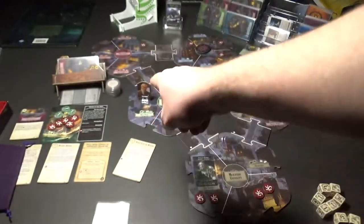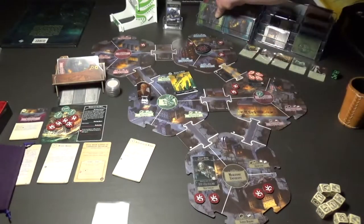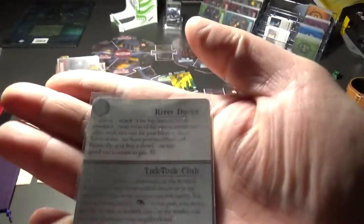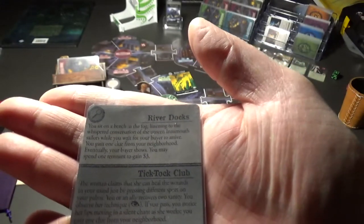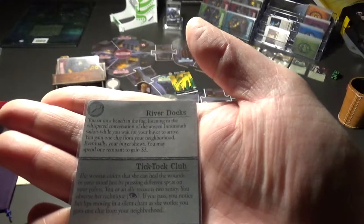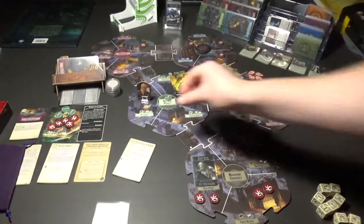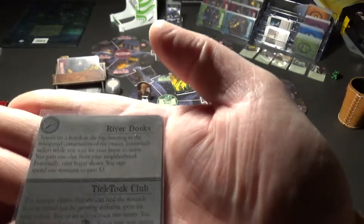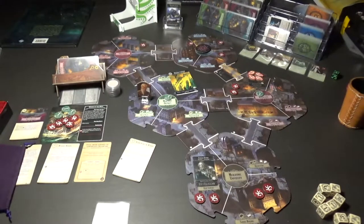That's it for the monsters. Let's go to the encounter phase - the only encounter that will happen is with Norman, he's still in the merchant district and he's in the river docks. It's a clue: 'You sit on a bench in a fog listening to the whispered conversation of the unseen Innsmouth sailors while you wait for your buyer to arrive. You gain one clue from your neighborhood.' Eventually your buyer shows - you may spend one remnant to gain three dollars. He spends the remnant and gets three dollars.